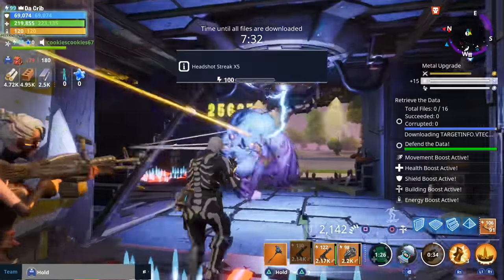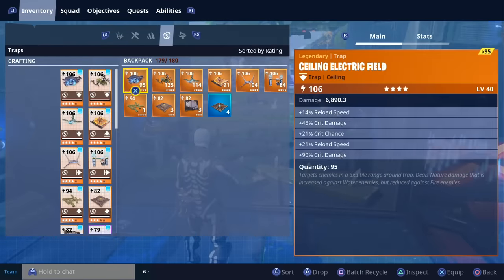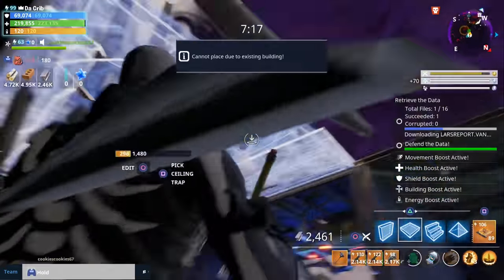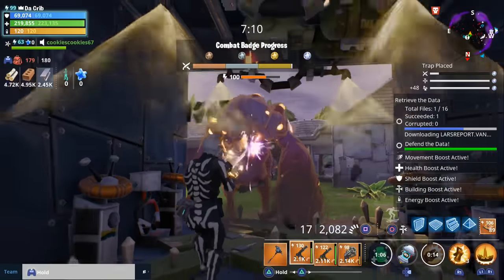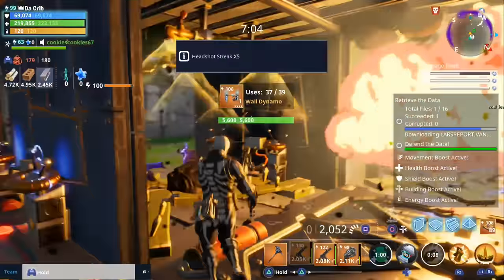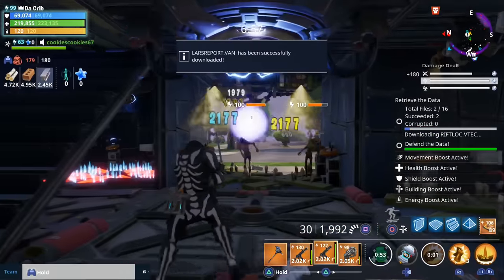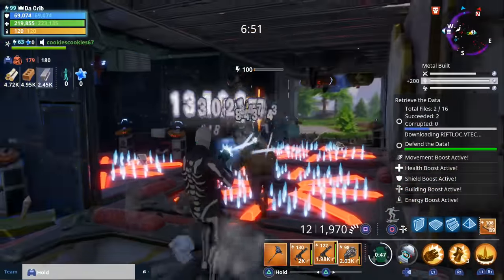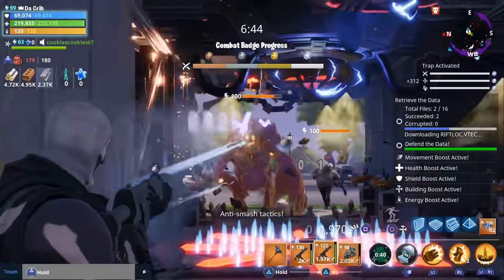Take out the smasher. Keep upgrading everything — everything is fully upgraded at the moment. There's more coming from the west side. We got a smasher over here too. One thing I do like about the Spectre is that it does reload pretty quick. This is the one that doesn't have the reload perk, and I'm going to go ahead and show y'all how quick it reloads when it does have a reload perk — a little bit quicker. Let's go ahead and finish laying down these traps.